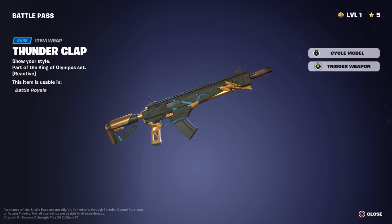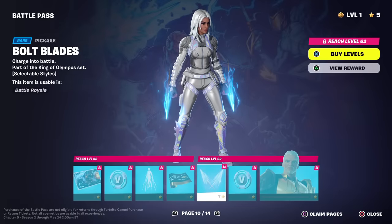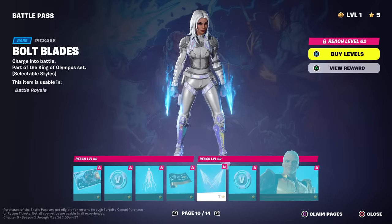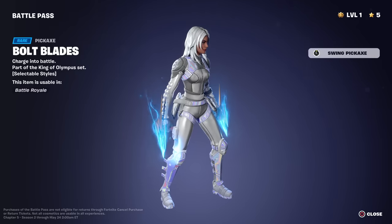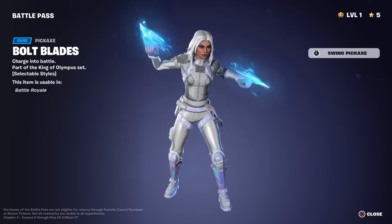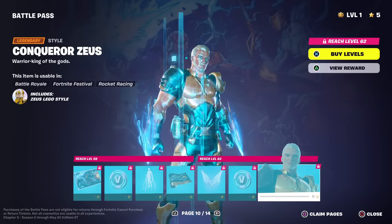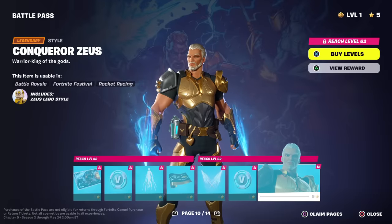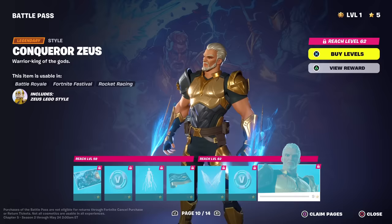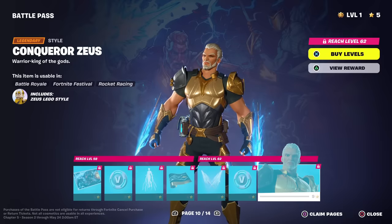Zeus is stacked with these accessories — that's nice. Bolt Blades pickaxe — once again though, the hand blades, not really a fan of those. Let's swing it — nice sound effects, nice splash. 100 V-Bucks. Conqueror Zeus looks completely different — I might have to see some gameplay of that to decide which one I like better. And we got Artemis.